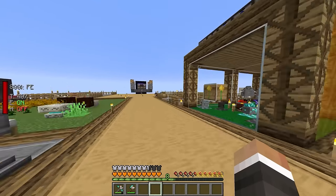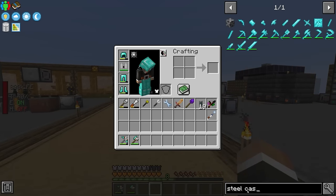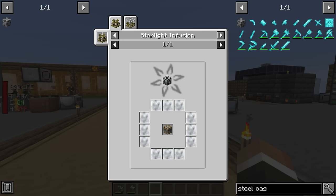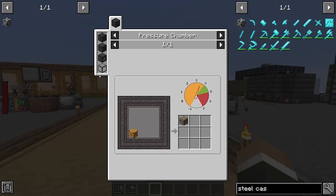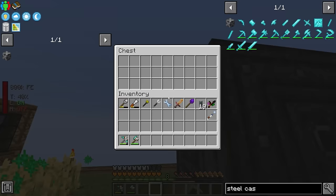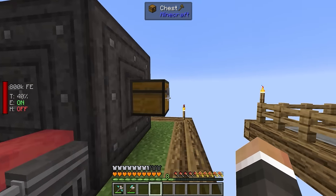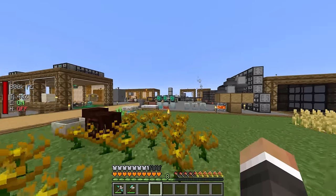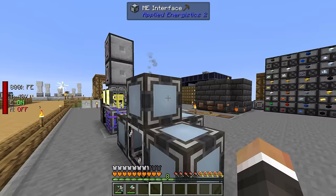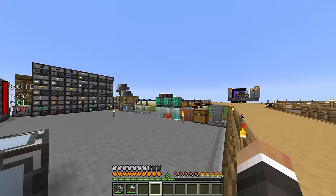Today I want to look at upgrading our blood altar so we can potentially automate the production of steel casing. Automating this shouldn't be too difficult, at least as far as the starlight infuser and the pressure chamber are concerned. The pressure chamber should be super easy — just put an ME interface on top of this chest, tell it to send items to machine blocks, and then take them out and put them back into the ME interface.